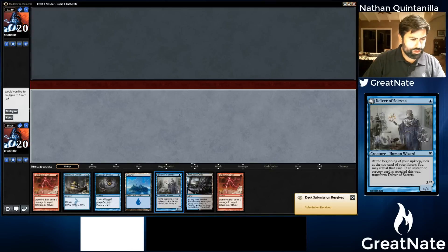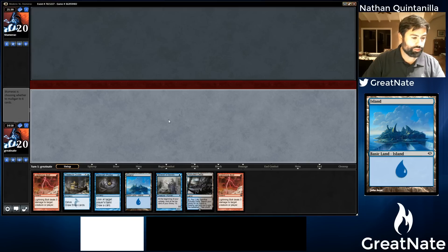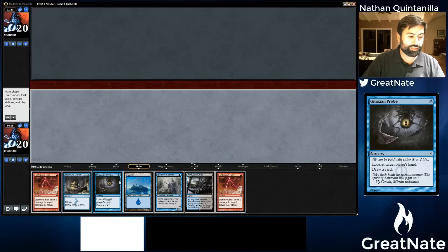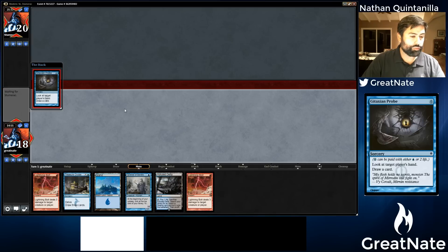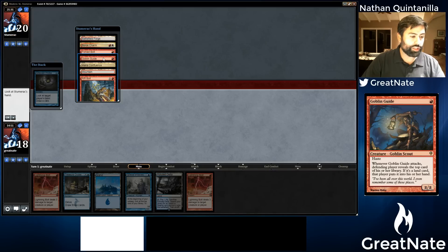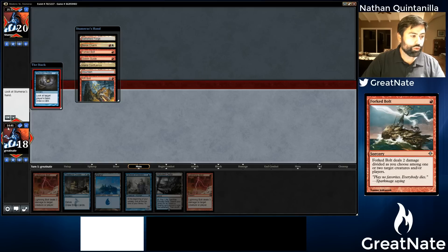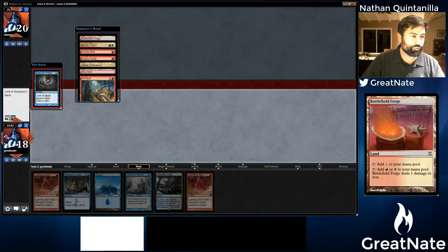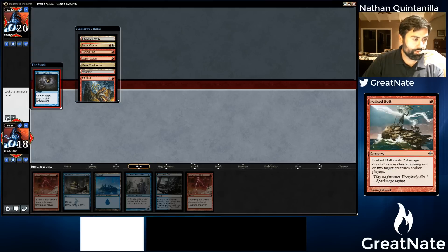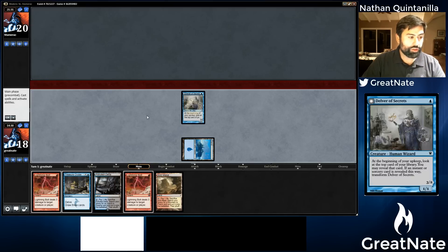We're going to play first. We have a Delver, a Probe, and some Bolts, so we're going to keep this hand. We're going to open up with Probe again just to see what our opponent has, because I don't think he's going to hesitate to use his removal spells on our Delver. Yeah — he's got a Forked Bolt and a Goblin Guide. We also have Treasure Cruise. I think what we're actually going to do is play the Delver.